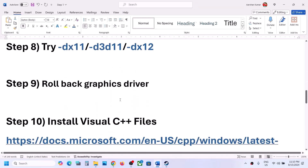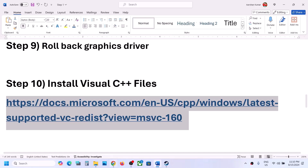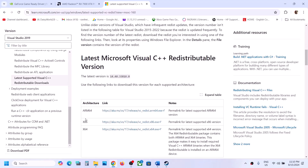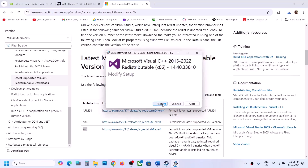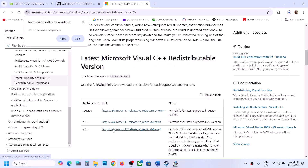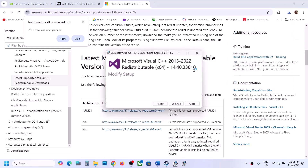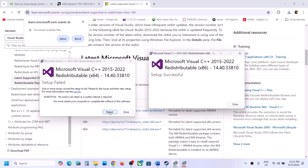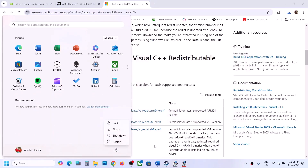The next step is to install Visual C++ redistributables. Copy the link provided in the video description and open it in a browser — it will take you to the Microsoft website. Download both the x86 and x64 versions. Run the x86 exe file first — if you see a Repair option click Repair, if you see Install click Install, and click Yes to allow. Then download and run the x64 exe file as well. After installation, a restart is required — restart your computer, and after the restart launch the game and check.